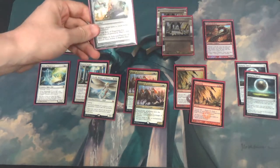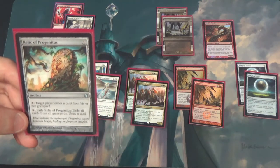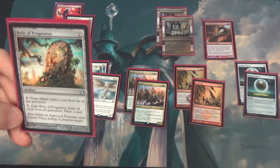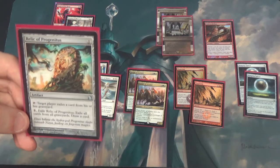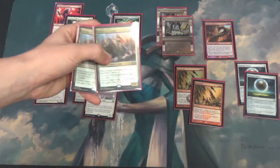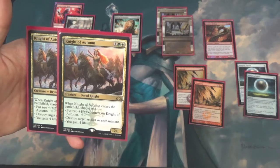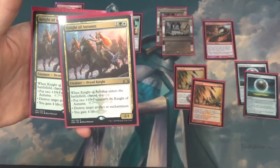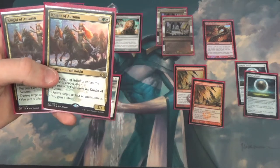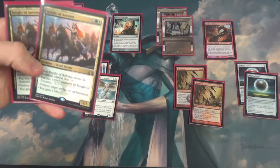Another piece of graveyard hate is Relic of Progenitus. It can also come in against control decks — it's less oppressive than Rest in Peace but gains more incremental advantage. And then there's Knight of Autumn, the new hot stuff. They're kind of Kitchen Finks meets Reclamation Sage — a 4/3 that does all sorts of awesome things. The fact that you can Eldritch Evolution into it is really big.